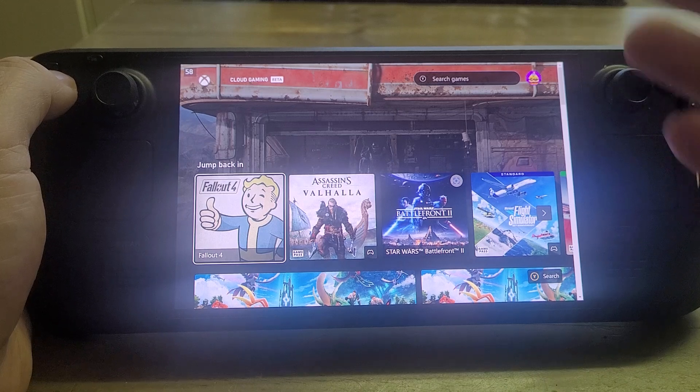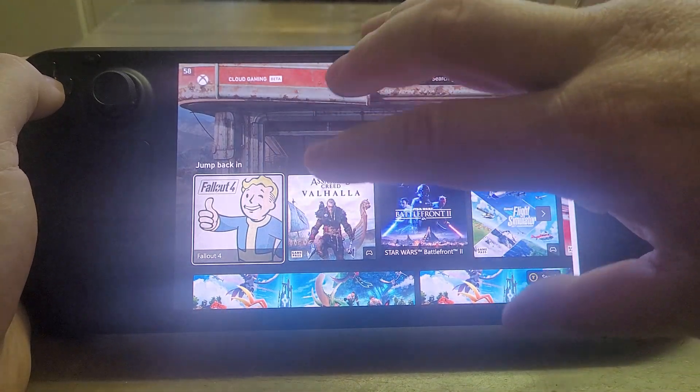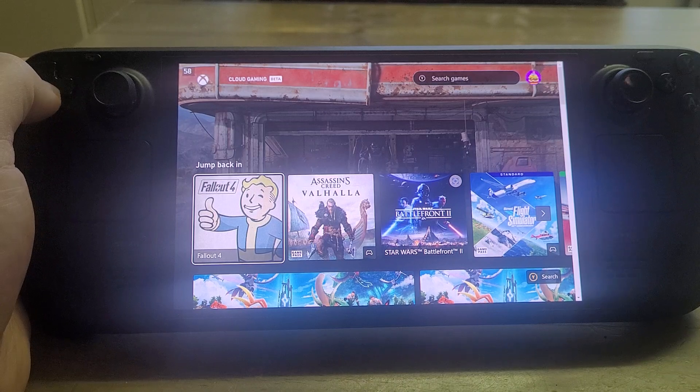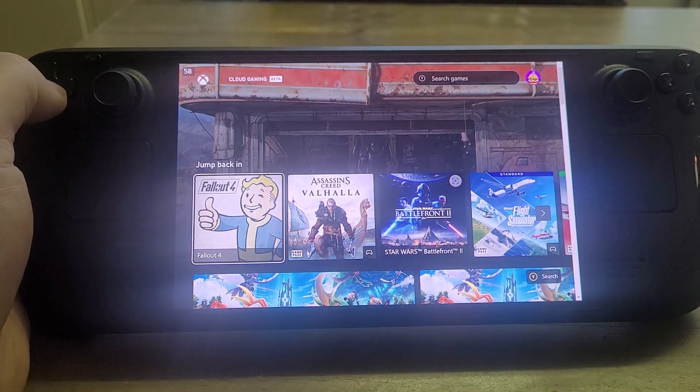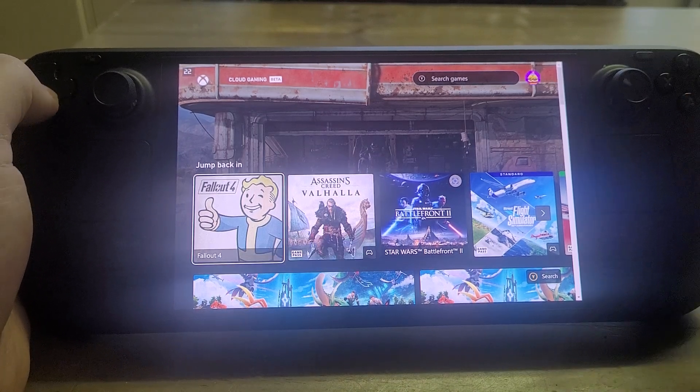The way that it works is it's a bit like Netflix in the fact that when you click on a game you're not installing it on your local Steam Deck. You're actually connecting to a Microsoft server in the cloud somewhere that's spinning up a version of, for example, Fallout 4, loading your settings which are stored in the cloud as well, and then you can start playing.